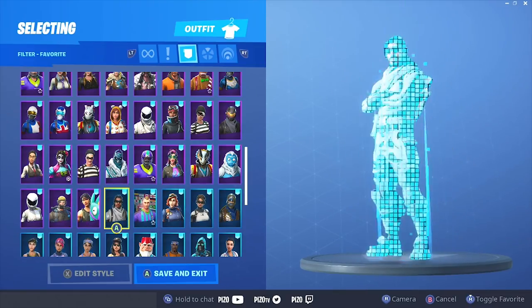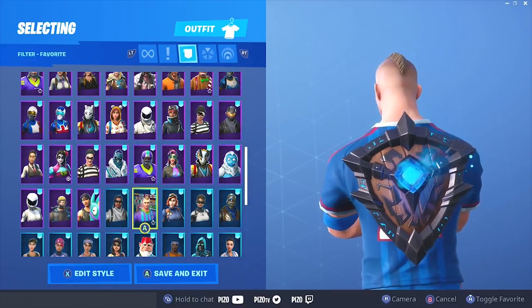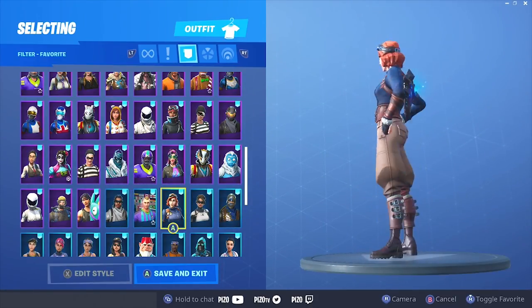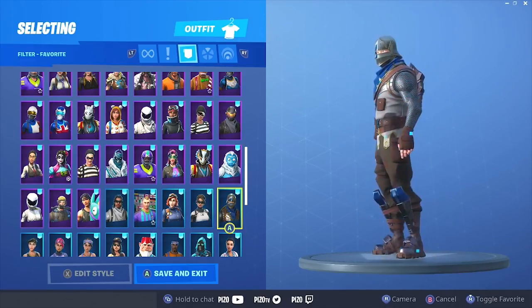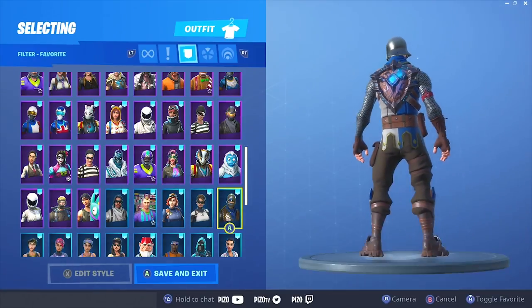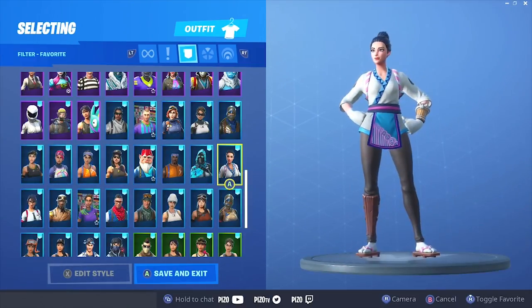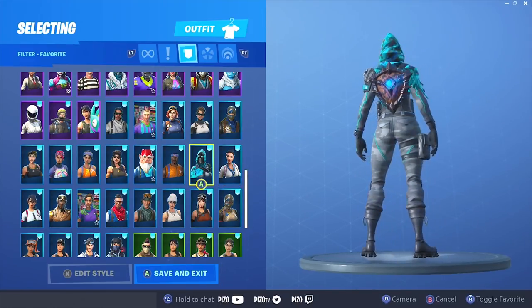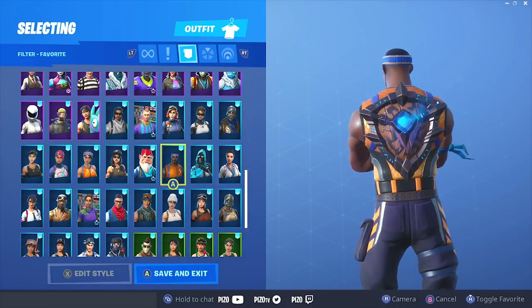This is what it looks like on the male soccer outfits. I'm gonna show you it on the female - I have her favorited further down the list. You can put anything on her. This looks so good too. Even this - I don't know why I didn't comment on it, it looks so good. Monkey Master - sick, it looks so good with the brown pickaxe, this will look dope.